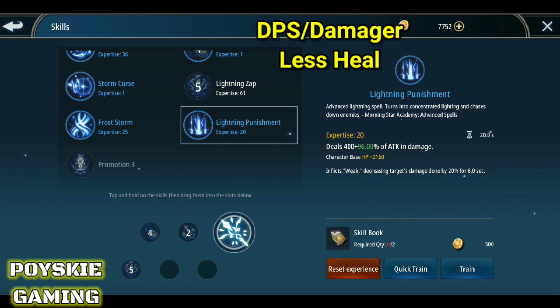Susunod dito yung Lightning Punishment. Sa Lightning Punishment, ang tumataas is yung HP. Malakas din yung damage niya — nasa 400% attack percent plus 96, bali 496% attack damage na siya. Since kasama rin siya sa talents natin, mabuboost din yung damage niya.